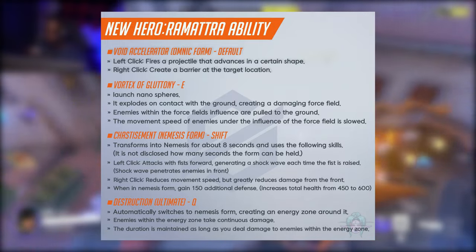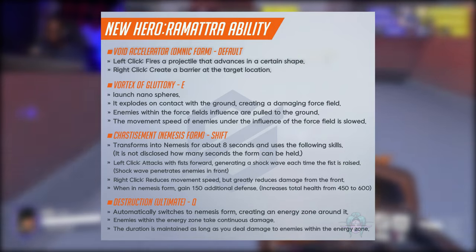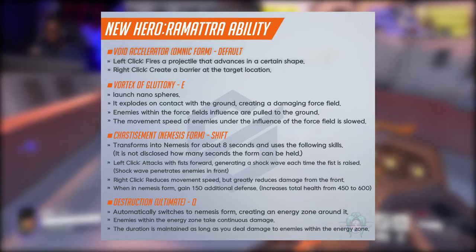His right click is what he'll use in order to deploy a barrier. His E ability launches nanospheres. When it comes in contact with the ground, it will explode, creating a damaging force field.